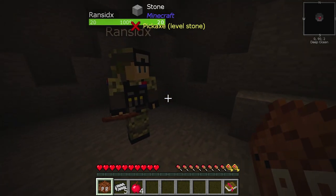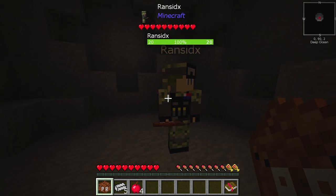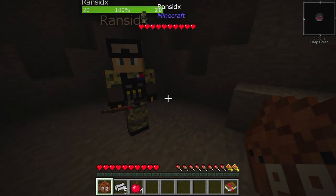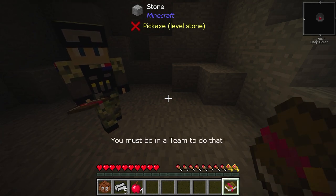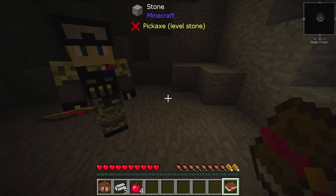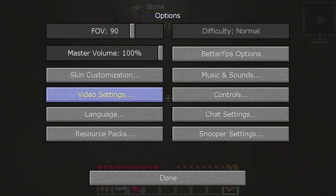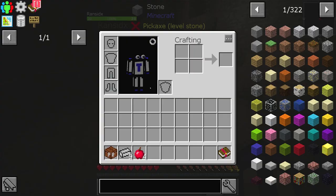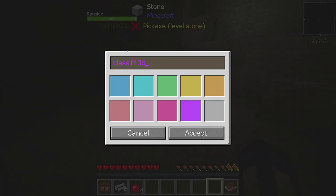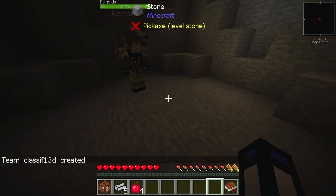I think the first step is admitting that you have a problem. That is correct. And the first step is trying to figure out how to open this book — we have a little quest book. You gotta be in a team. So how do you get in a team? 'Want to be on my team?' Oh no, I gotta set my key binds. Now that we're back — how do you start a team? It was the 'My Team' > 'Create New Team.' Accept allies — Rancid, we are allies!